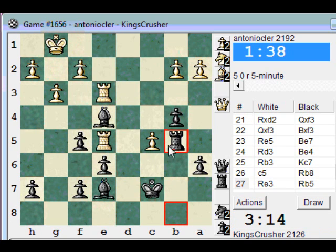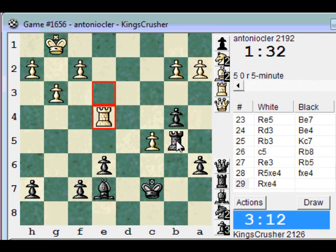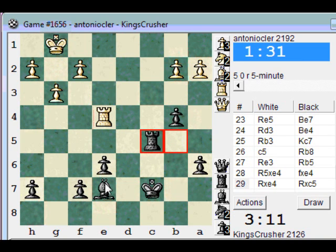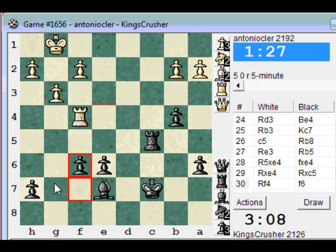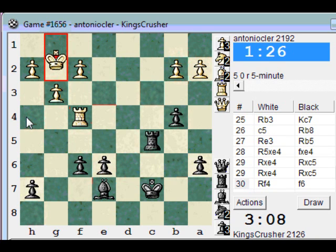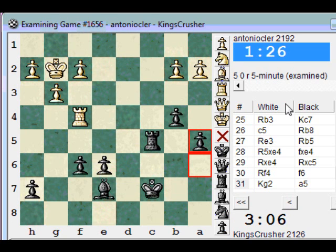If f3, Bc5 — also a skewer. If it takes this check, I'm going to win the rook. So I'll hit a5 next. F6, and h5 if I'm h4. He's resigned. That was a bit of a neat game.